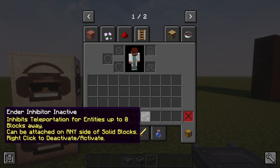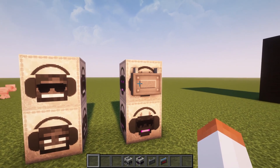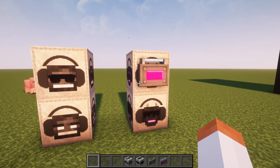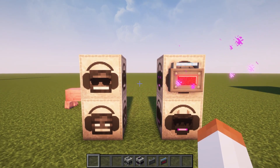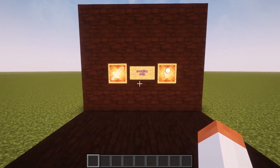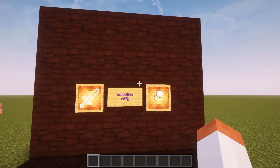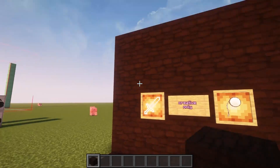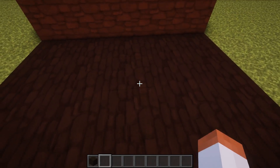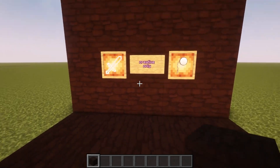Then we have the ender inhibitor. It prevents endermen from teleporting away, so if you have an enderman farm it's useful for that. You need to right-click to activate it. Lastly we have some creative-only items. These items have no crafting recipes and cannot be obtained in survival. First is the dark oak stone, which is a decorative block with some interesting textures.